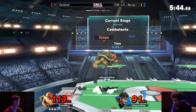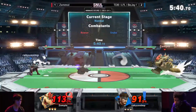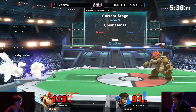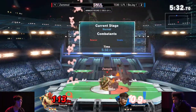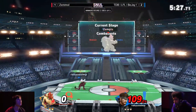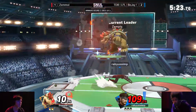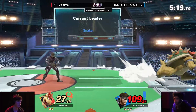Goes for another up smash, tries to get a jab confirm into that move, but Zemmul not falling for that trick — waiting patiently. It seems like calling Zemmul patient is usually not the correct word, but he is eager to get in while being smart enough to stay back when he can't. Those C4s on platforms just close all parts of the stage — you cannot be there, especially at kill percent. So the first stock is going to go to BJ.